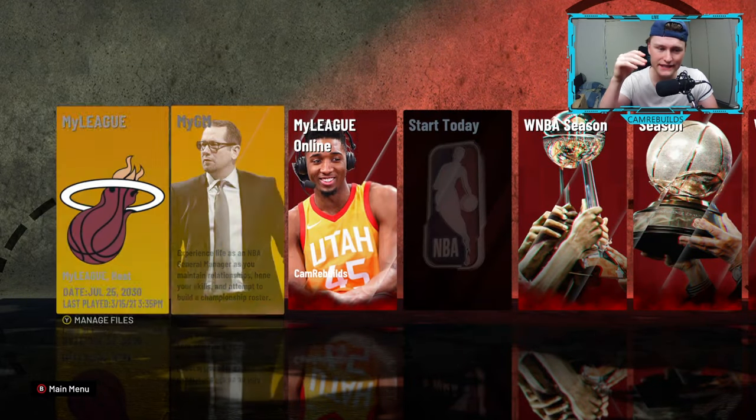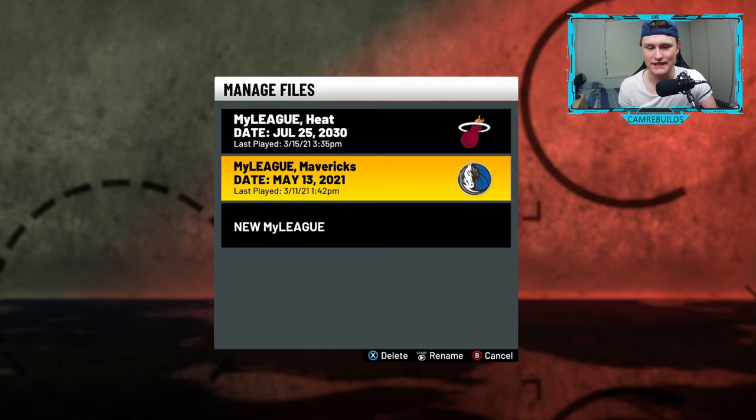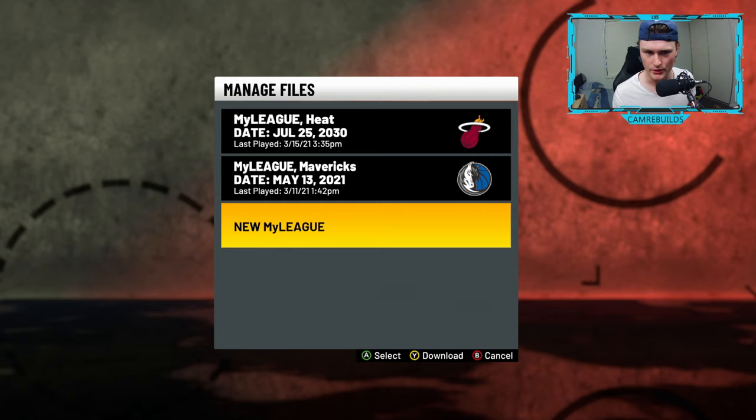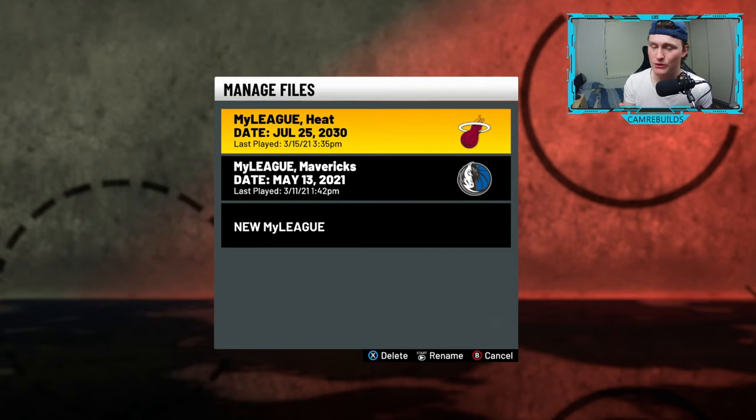Click on MyLeague. To create yourself a brand new MyLeague save, click Y — press the Y button or triangle, whatever your top button is. Go in there and you can create yourself a brand new MyLeague. Just to make sure though, you can only save up to 10 files at a time, otherwise you're going to have to keep deleting them.